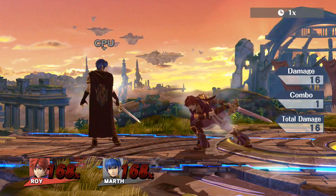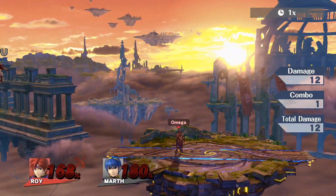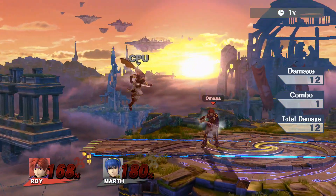What's up guys, this is Omega Liar, and today we're going to be talking about why Roy's lackluster Sourspot is actually one of the best tools in his arsenal, and more specifically, we're going to be talking about his up air.